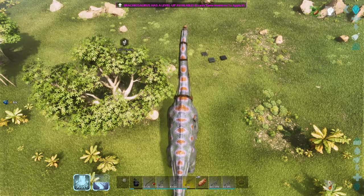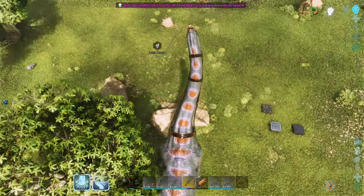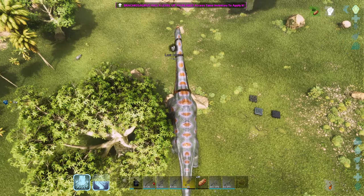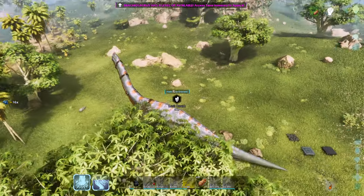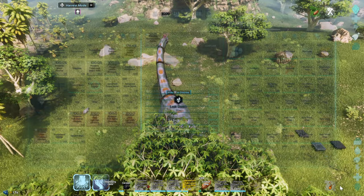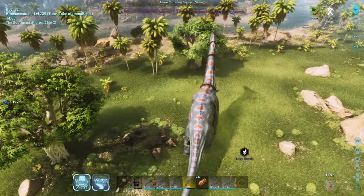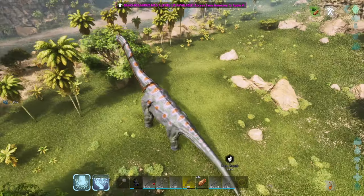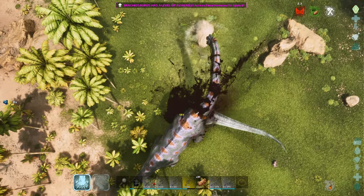Due to their massive size they can also trample — any rocks or trees in the way will immediately break. If you walk over smaller dinos you can insta-kill them. One of his coolest abilities is that due to his magnificent size he can walk through rocks and literally run over a team, as you'll see with this poor creature here — and he insta-kills it. One thing to note is that they're able to harvest all materials.